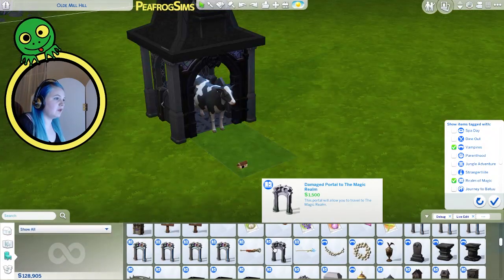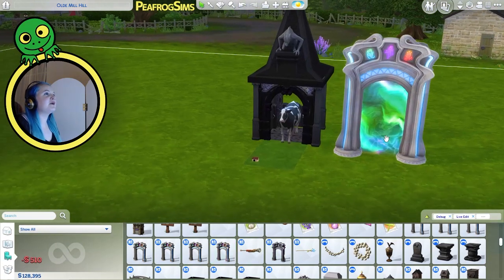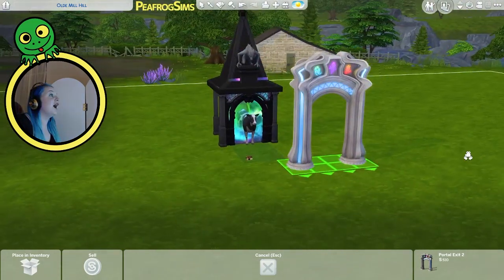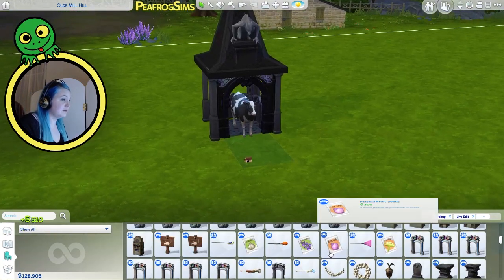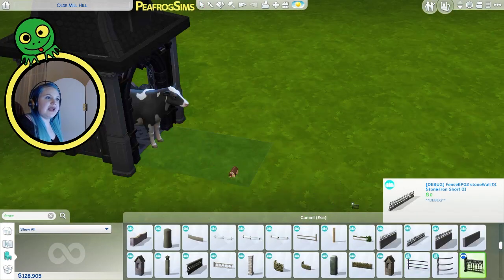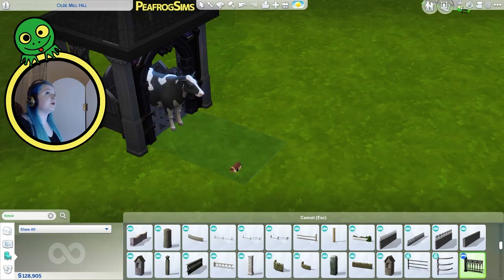What other weird stuff do we get? Oh, we got the portal. We can have a cow in a portal — a cow that comes through a blooming portal. Oh my goodness. We're saving that idea for the fairy tale one because we're having a cow coming through a portal. That's absolutely happening. That's what I needed — I think I need to bring that up from below.